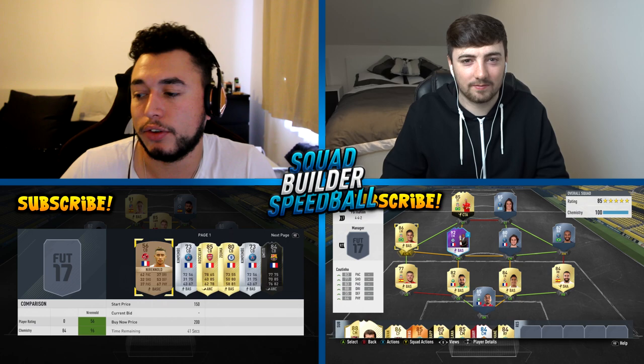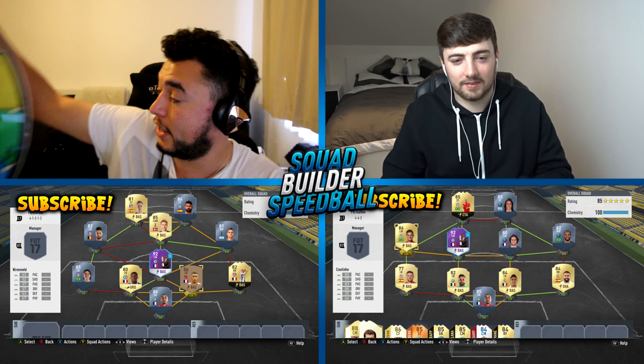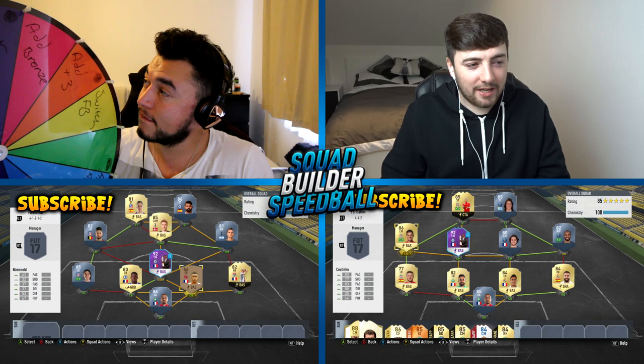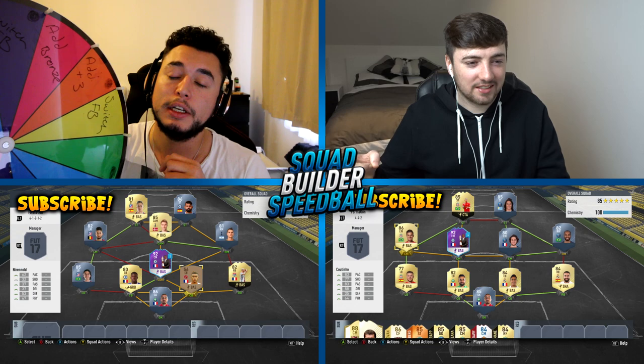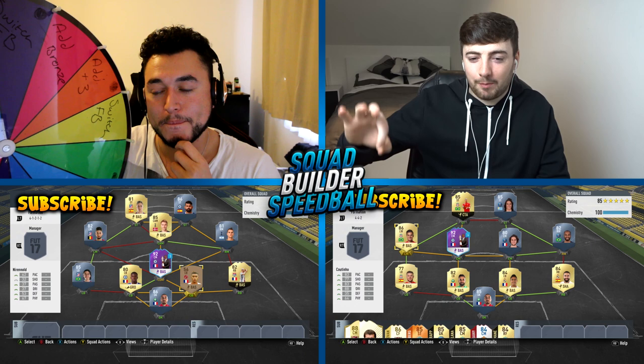Right then guys — this is the team I've got at the moment. Obviously I'm going to have to buy some of these players. But first, Rob gets the choice of not only adding something onto the wheel, but whether or not he wants to spin it. What's the disadvantage of not spinning it? Well, if it lands on something like downgrade player — that's on your section — you have to downgrade a player. Before you spin, you can pick one segment that you're immune from.